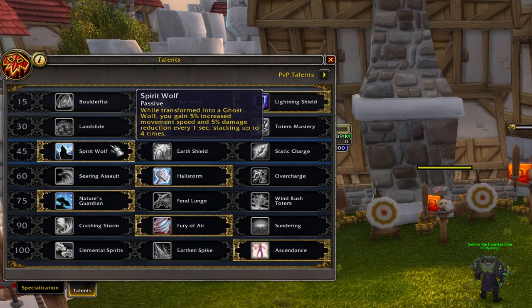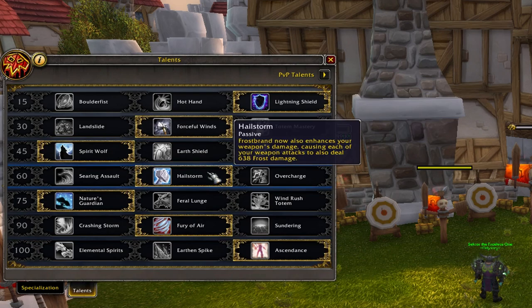Spirit Wolf is best for that option. In the fourth row, Hailstorm is best — as in the previous patch, at the end of a fight it will deal more damage than Searing Assault. Just use Hailstorm here.